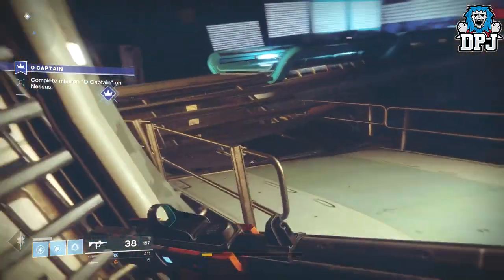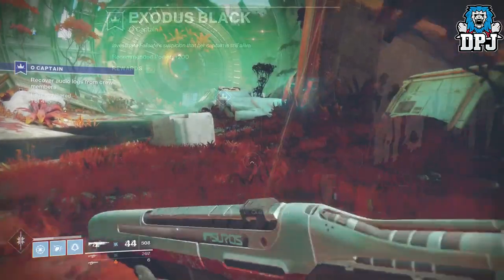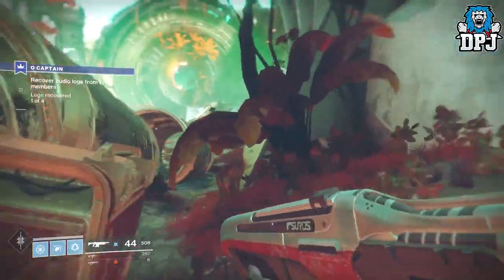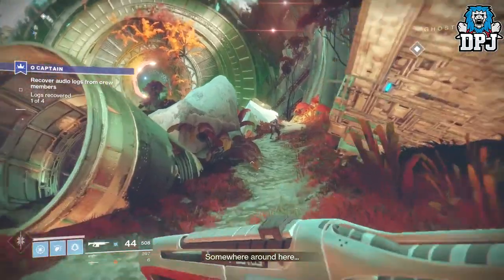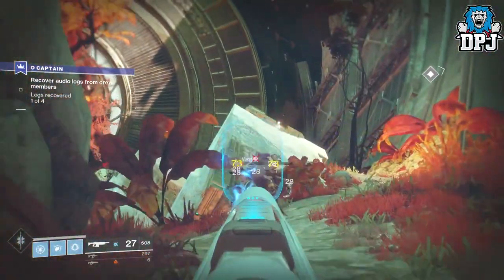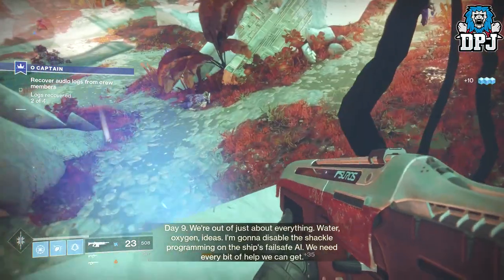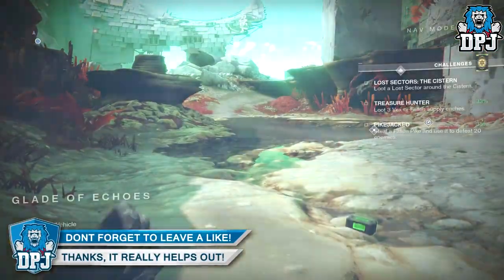Bring up your map and head to the Exodus Black quest, 'Oh Captain.' The first part of this quest can be a little confusing — basically you have to search the entire first area for the audio recordings of the Exodus Black. When you get near things of interest your ghost will inform you. From here it's pretty straightforward, go ahead and finish this part of the quest.